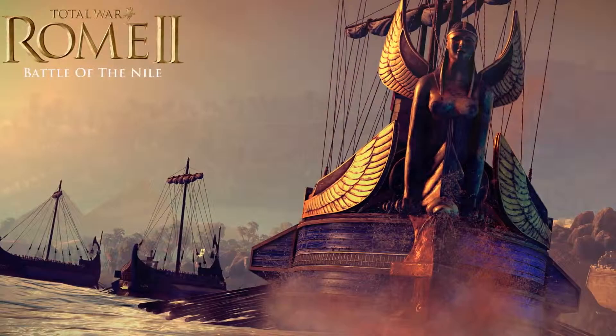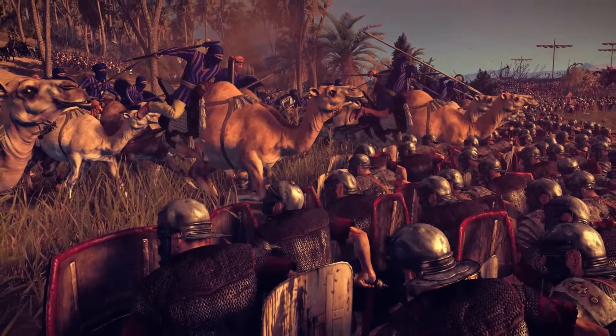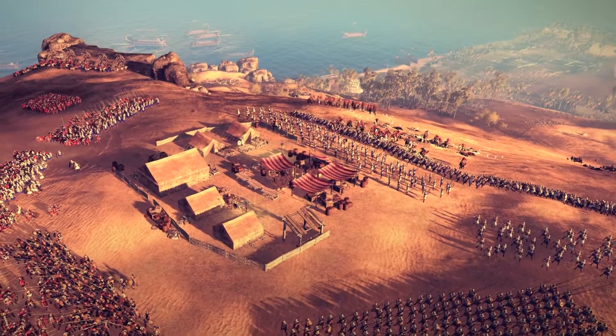Today you're playing as Rome, but your previous experience is as Egypt. We showed the Battle of the Nile off at E3 — you may have seen some of that online. We showed the battle from the Egyptian perspective, defending from the Roman attack. That was a lot simpler challenge, designed for newcomers, whereas the Rome version where you're slogging up the hill and you've got to take the Egyptian position, it's much, much tougher.